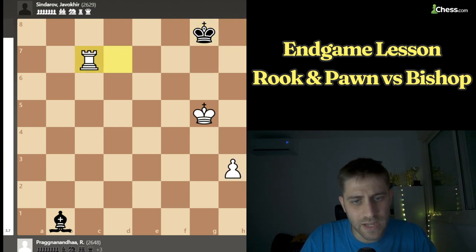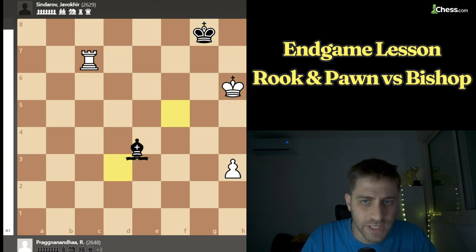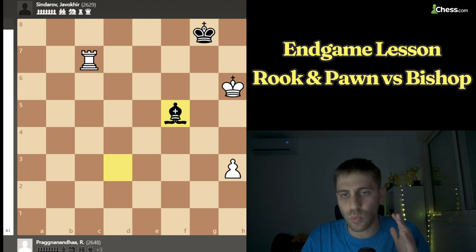So Pragananda plays the move Rc7, Bd3, and now Kh6, Bf5 — and this is the way to win it.